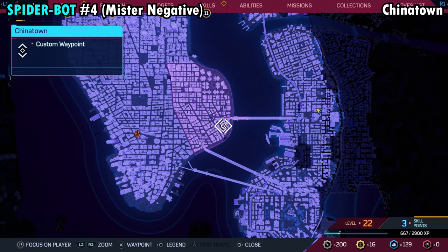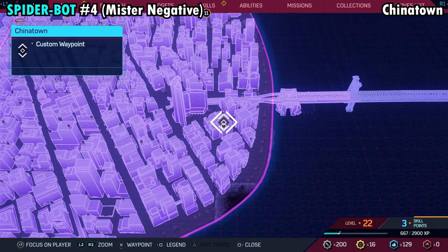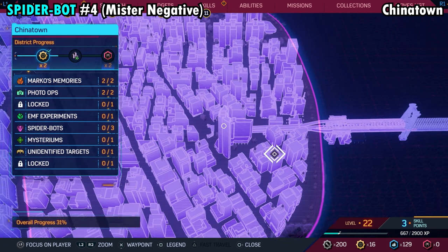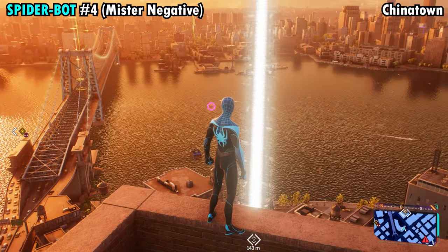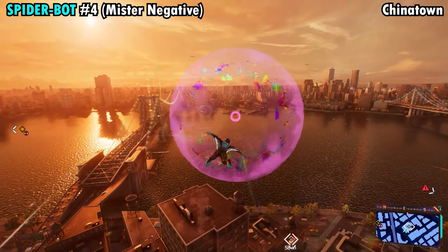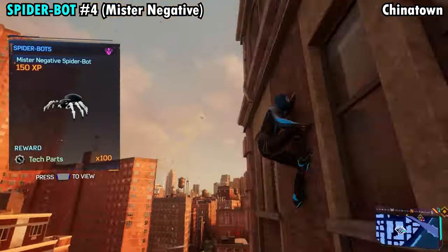Number four is going to be up in the sky above the building on the southeastern side of Chinatown. Go ahead and place a marker right here in this little cluster of buildings, then head to the northwest and climb the top of this really tall building. Once you're up here, we just need to fly toward our marker. You can already see the little pink circle in the sky — just glide your way right over there and spam triangle to get Spider-Bot number four.